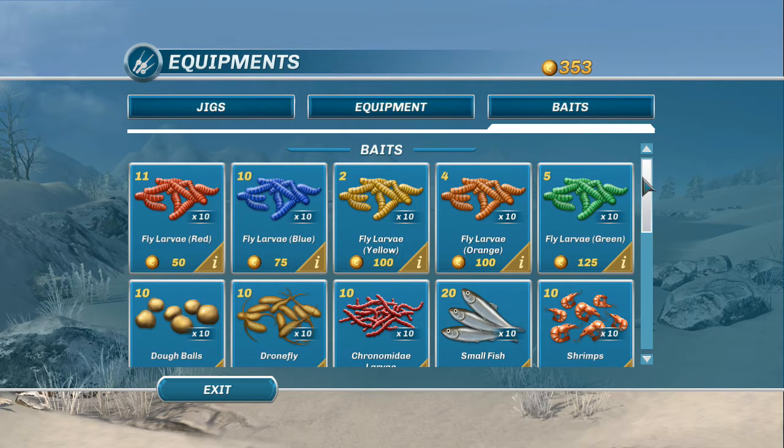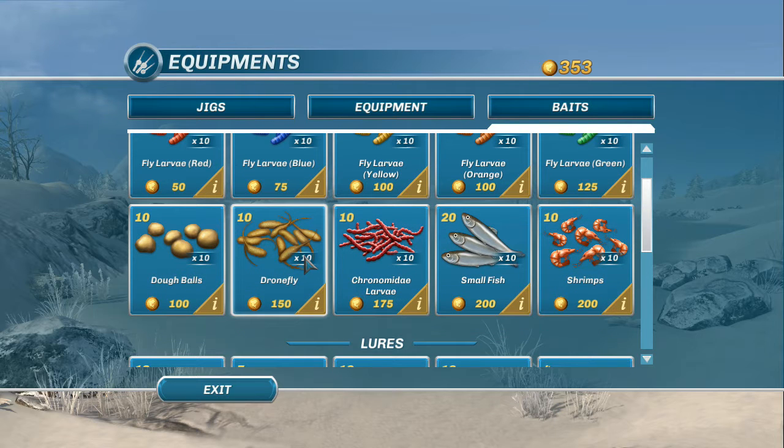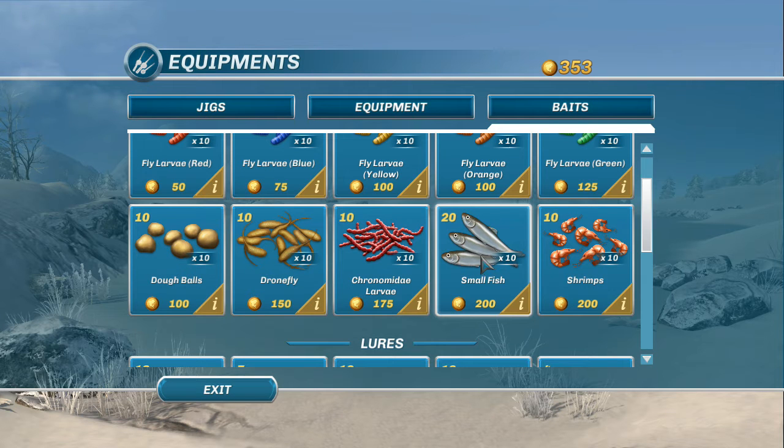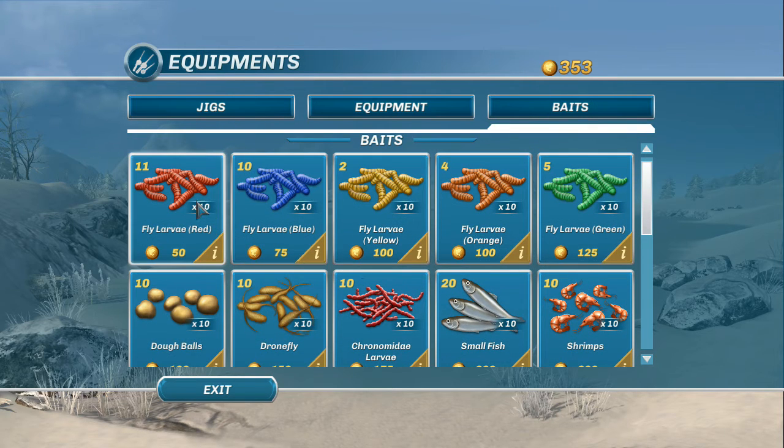Along with the new mormishkas, balanced jigs, and new lures, we've also got new baits. They've paid attention to North American fishermen and given us dough balls, drone fly larvae, chironomidae larvae — though I'm a little startled they're listed as good for pike, that's a little odd. We've also got small fish which are minnows, and shrimps.